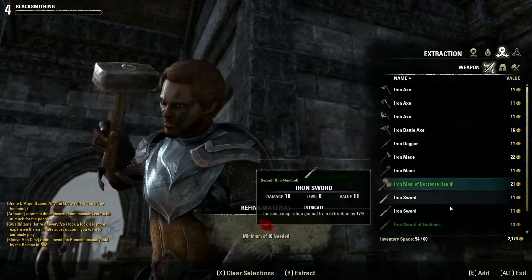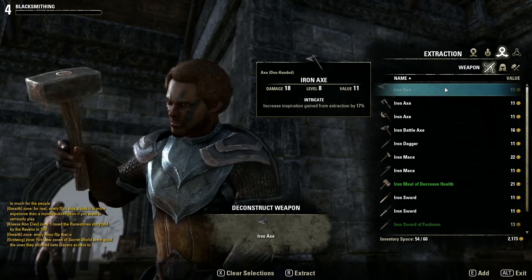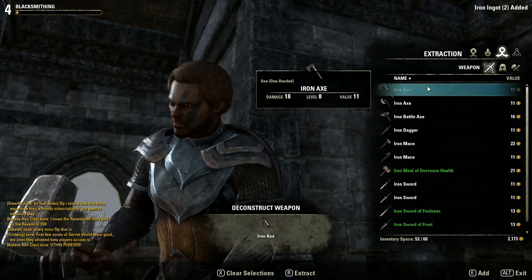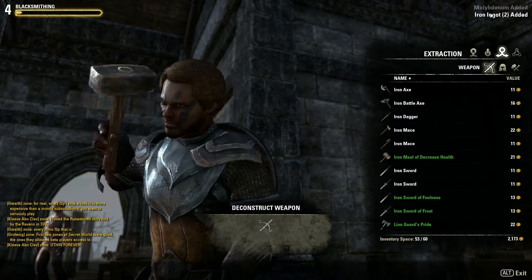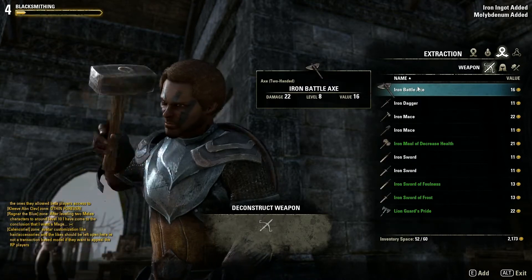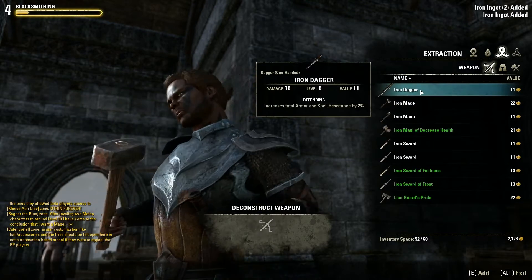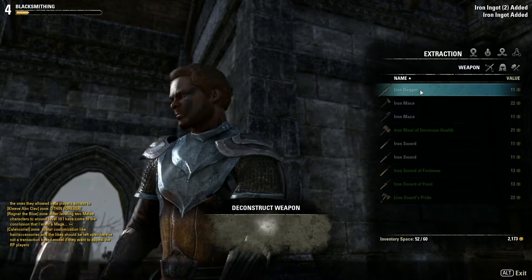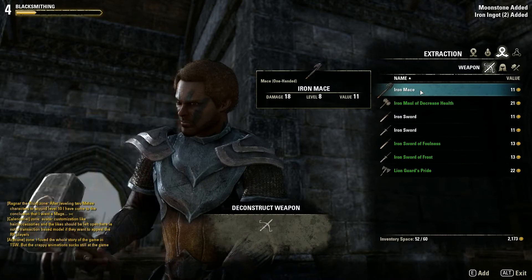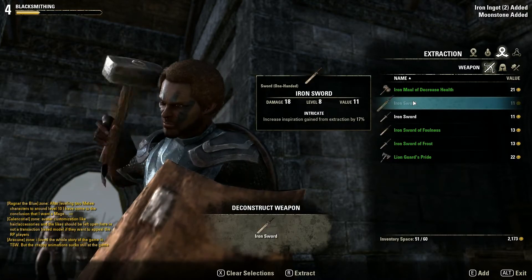There's another way of gaining materials — when you find items you don't really need, you can deconstruct them. For example, there's an axe. You deconstruct it the same way as you extracted the iron ore, and you get iron ingots. You also get experience in Blacksmithing, and sometimes special items — in this case, a moonstone.